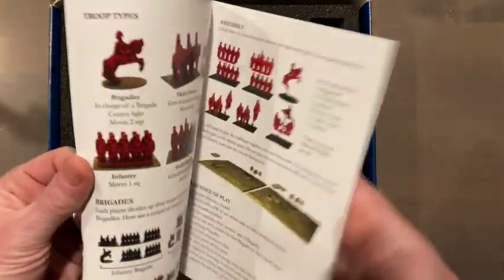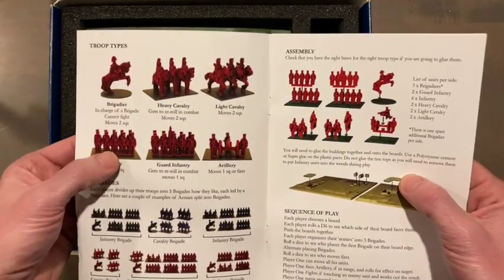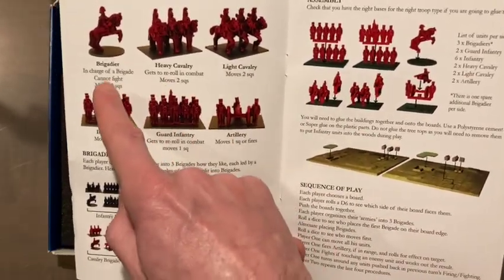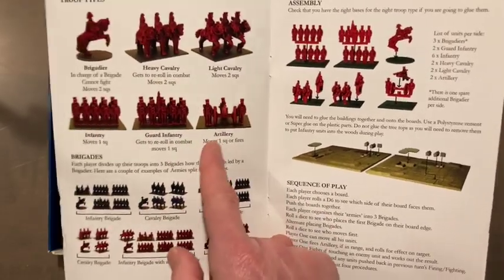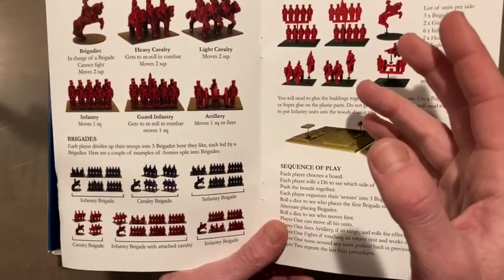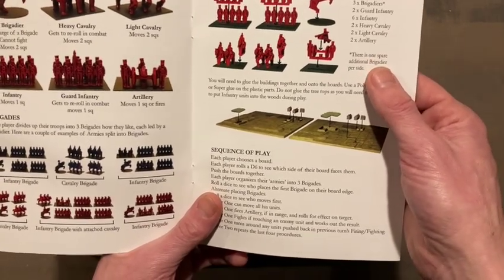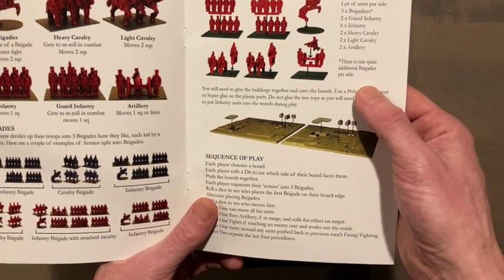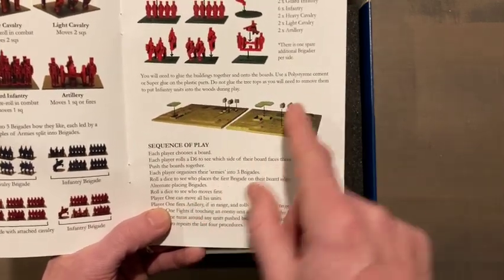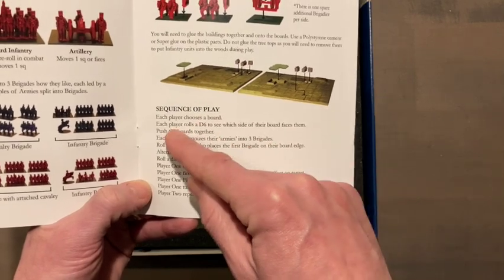Let's take a look at the rules. There are six troop types: brigadier, heavy cavalry, light cavalry, infantry, guard infantry, and artillery — same for red and blue. This reference card tells you movement and any special abilities. At the start of the game you divide your troops into three brigades however you like, with examples provided. Each player chooses a board, you roll a d6 to see which side faces you, push them together, and you have your battlefield.